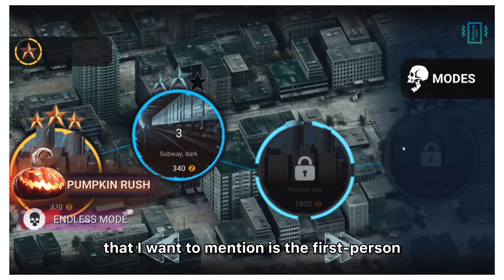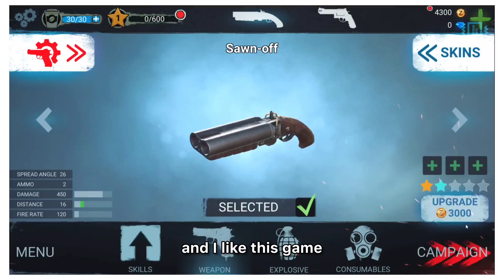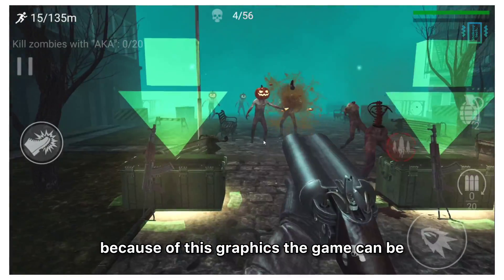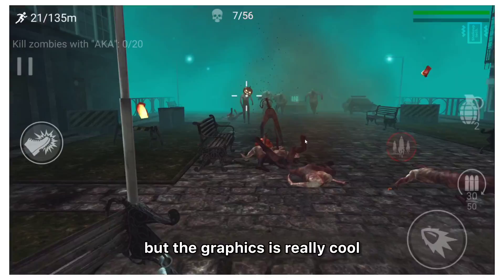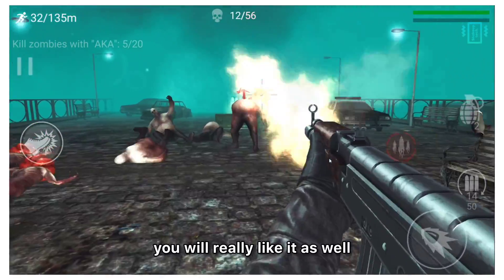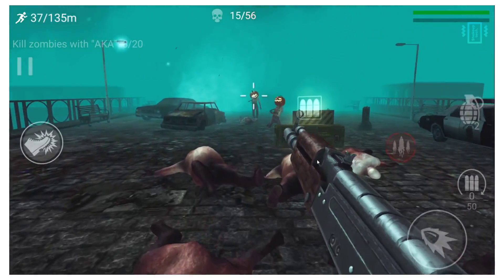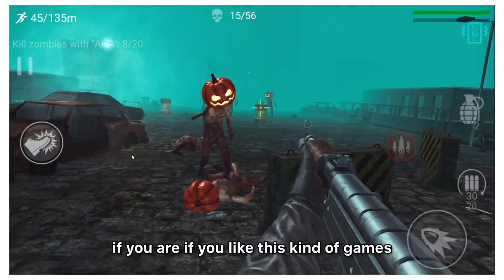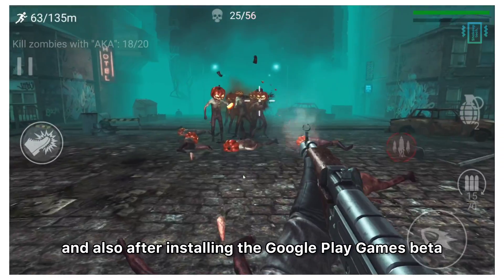The last game I want to mention is a first-person shooter called Zombeest. I like this game because of the graphics — the game can be a little violent, so a disclaimer there — but the graphics are really cool. If you enjoy this kind of game, you'll really like it. Do check out this game after installing Google Play Games Beta.